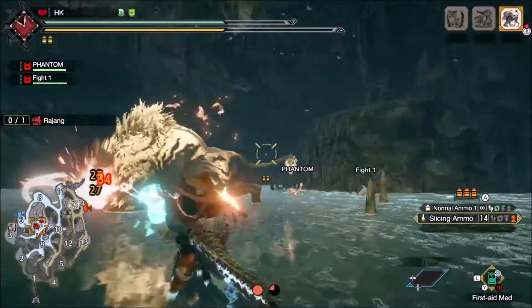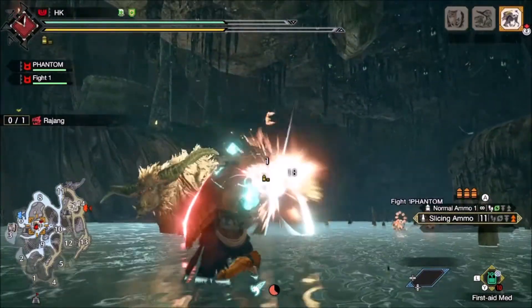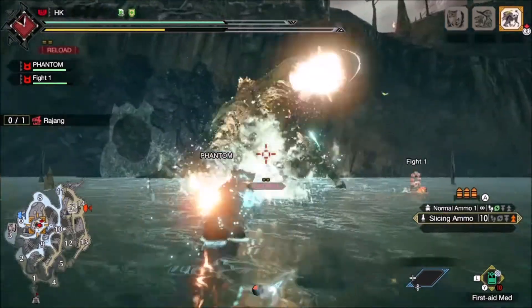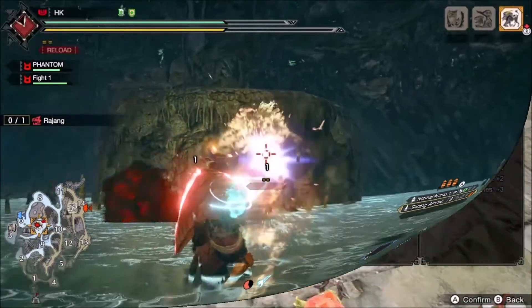The strategy revolves around slicing ammo, which unfortunately you'll never have enough of to finish a hunt without going back to restock, but that aside there's a few very easy things you can do to make that small amount of ammo go a long way.